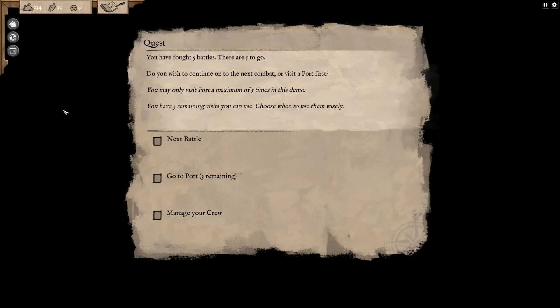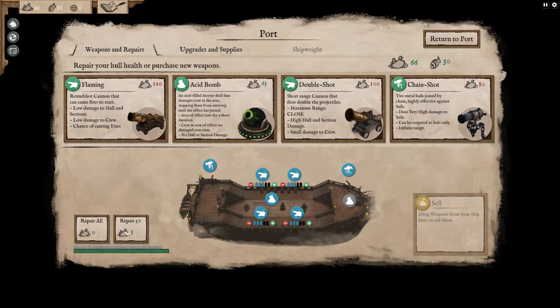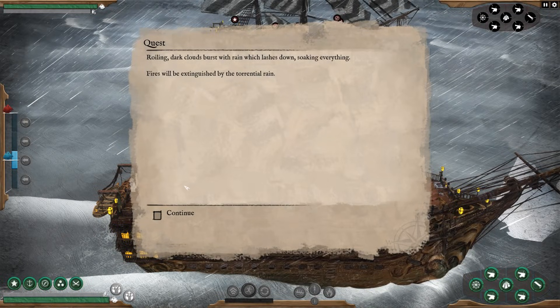We have 134 gold right now and we still have 30 supplies. There are five to go, so let's go to port — we have three remaining port visits. Let's repair all. We can upgrade the cannons — that gives us an extra cannon and more damage output. Cannons are only 30 so I can actually buy two. We got four cannons on this side now. Let's return to port and set sail. I'm getting worried though — these fights are getting pretty hard.